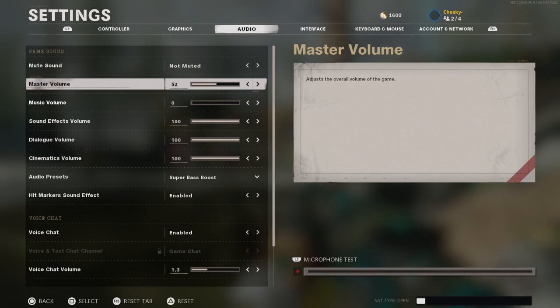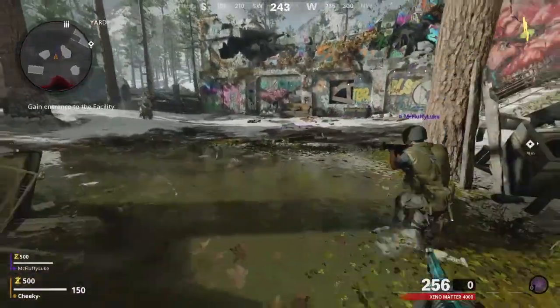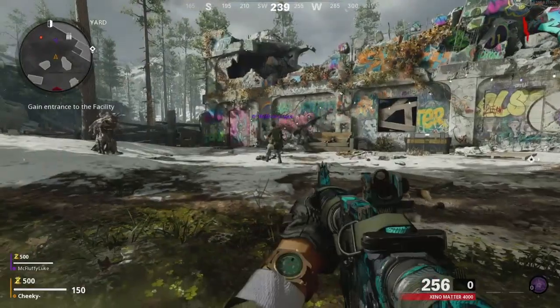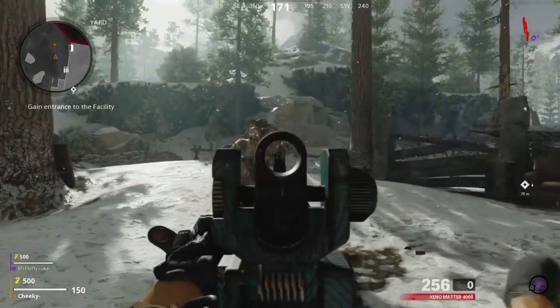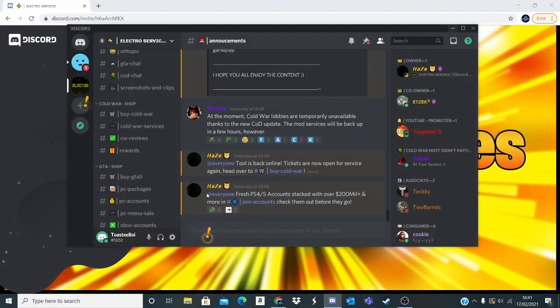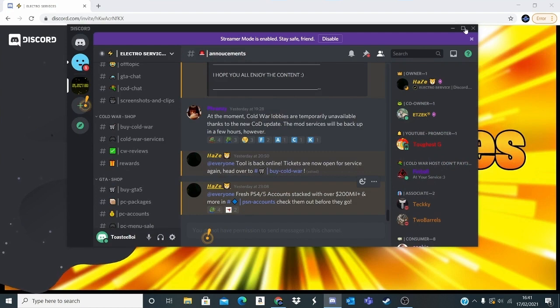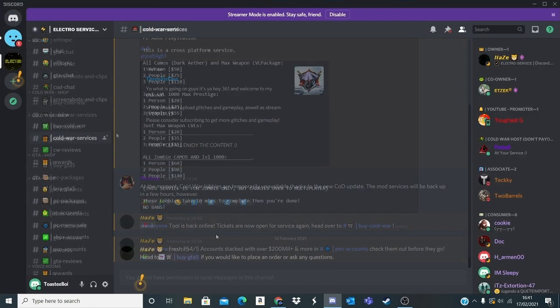So for this modded lobby what you have to do is just simply hit the top link in the description, the Discord link in the description. Go to CWBuy, make a ticket and just buy it from there. Once you have done that you just get put into a lobby once one of the hosts are free. Once one of the hosts are free you just want to simply ask them what you have to do. They'll send you a set of instructions but I'll tell you here now.